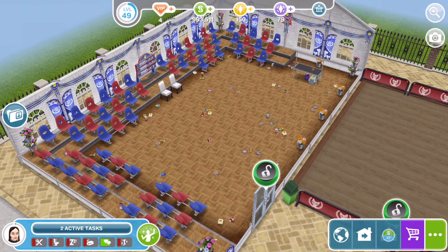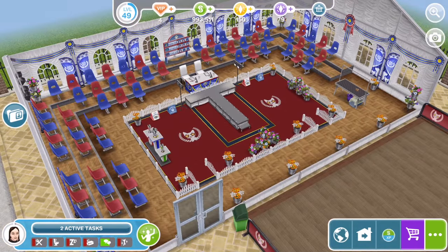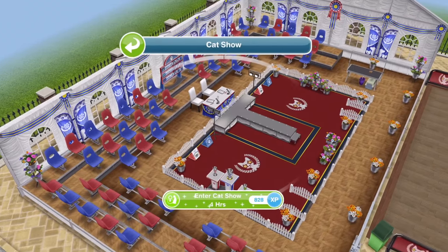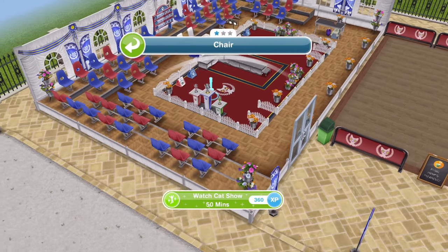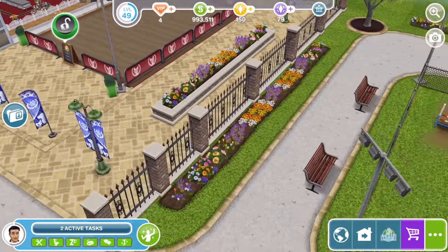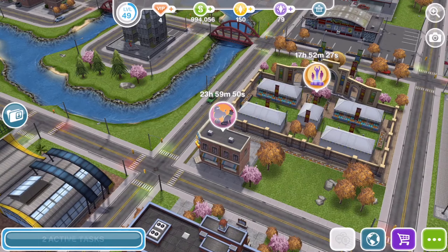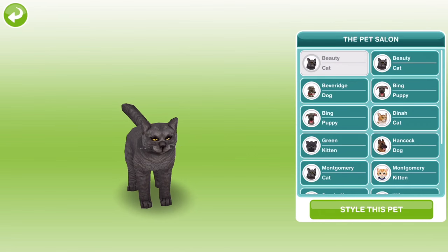Let's take a little look at the finished cat show pavilion build. Right, in here we can enter cat show. We need to bring a cat over, like we had to bring a dog over for the dog agility. It's the same thing with cats — you need to come over to the pet salon and buy them a collar before they can go over to the pet park.